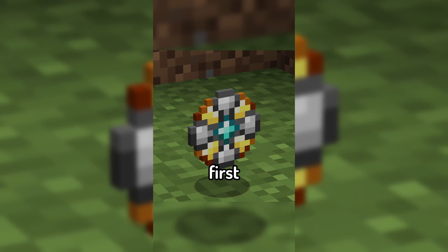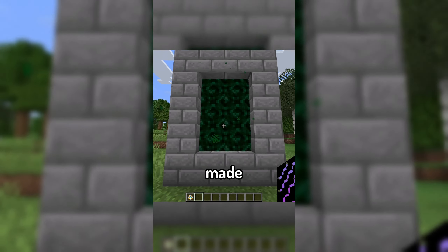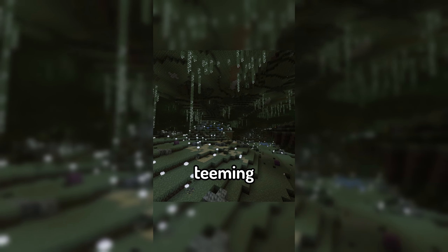To enter the dimension, you first need to create a catalyst, which can be used to activate a portal made out of stone bricks. Upon entering the dimension, you'll be introduced to a dark world deep below the bedrock, teeming with life.